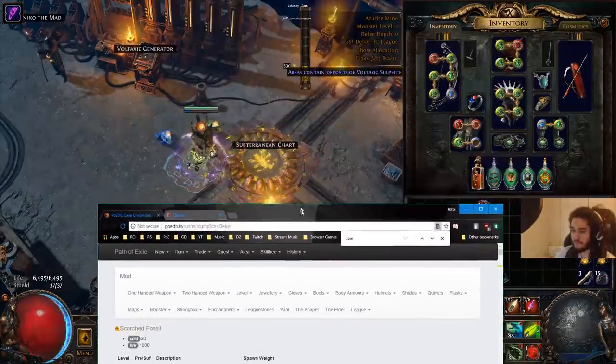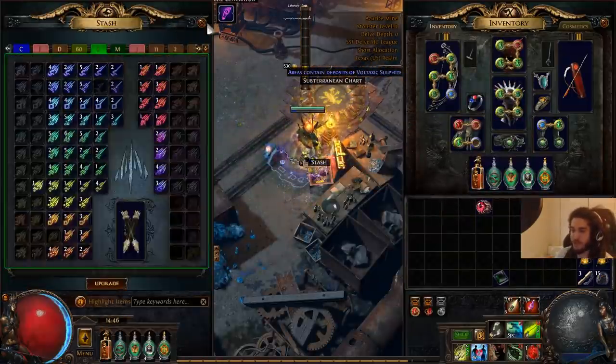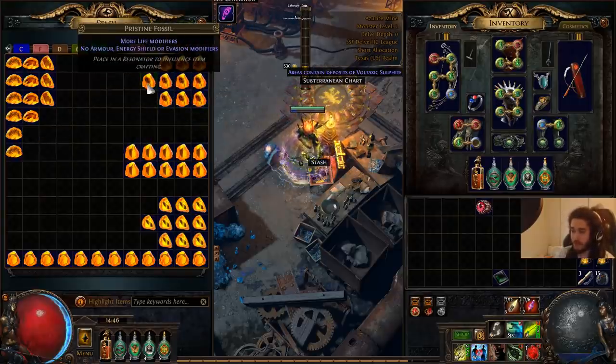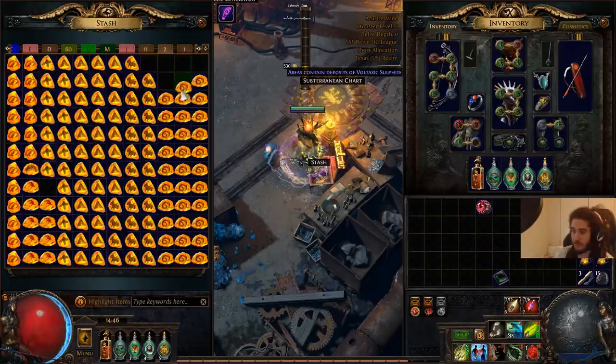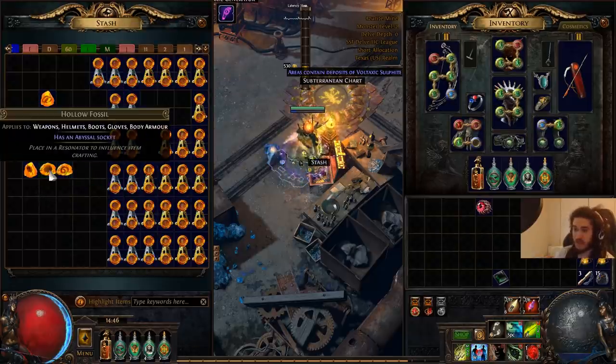I'm going to go ahead and open up my stash and we're going to take a look at all of this stuff that I've got. I have everything sorted here between all of my fossils. You can see I've actually been messing around with a couple of them. I've got seven life fossils left. And these cast fossils. And then eventually I found a hollow fossil which adds an abyssal socket.